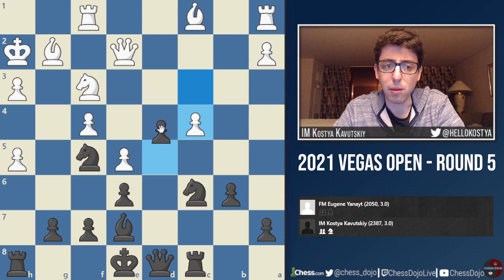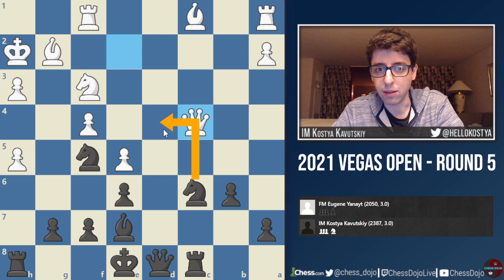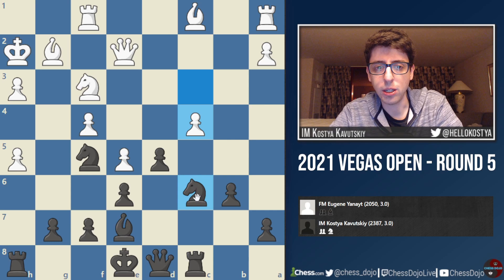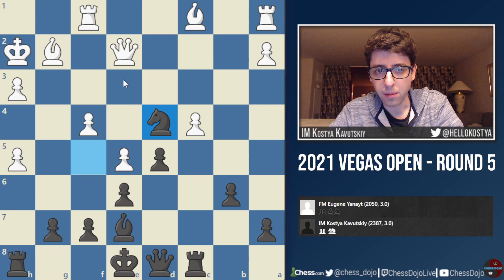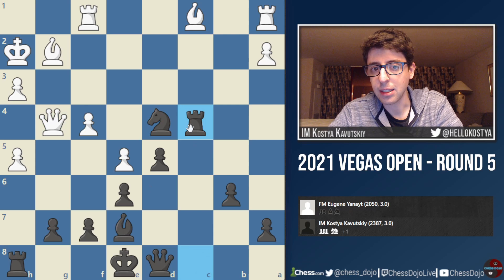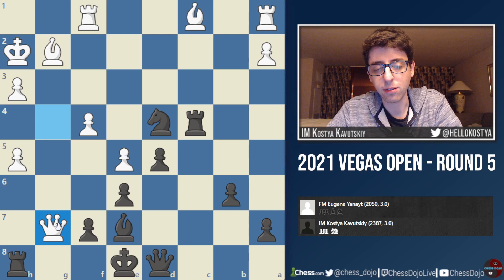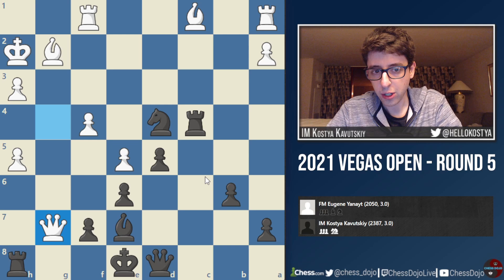I started thinking about other options — maybe pushing D4, which looked good for black, and I was also considering taking here with the idea that if Queen takes C4, I might have some potential discoveries like Knight D4. That looked promising for black, but then I wanted to reinvestigate the line with Knight CD4. I realized that actually things are not so simple for white, and I ended up going for it because it's very forcing — after Queen G4, I'm able to take white's C4 pawn. The nice thing is I remove white's main source of counterplay, which was playing on the light squares.